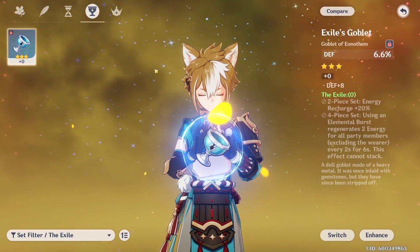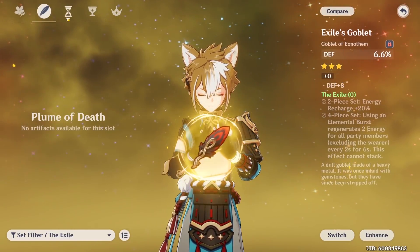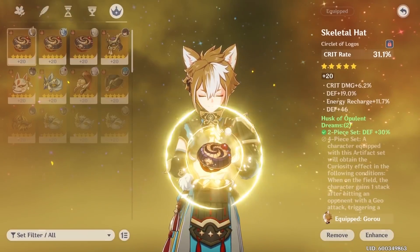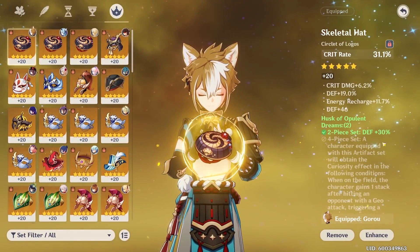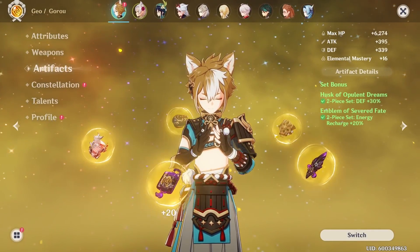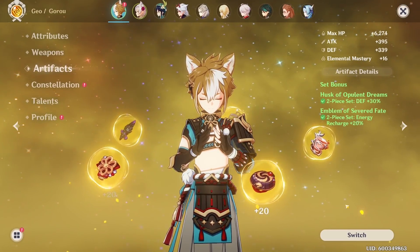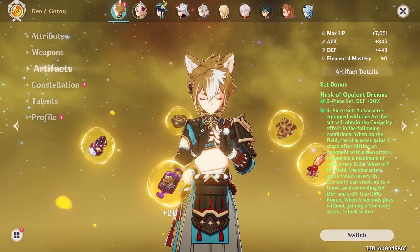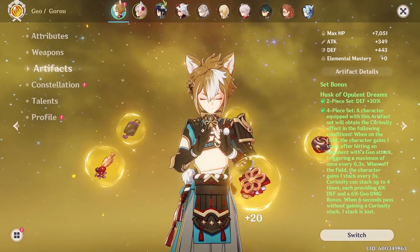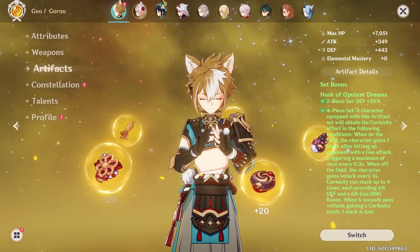Hopefully you didn't toss out your Exile artifacts. If you run Exile 4-piece, the slots should be Flower, Feather, Sands, and Goblet — leaving the Circlet slot open for a 5-star Critical Rate circlet to proc the Favonius passive. Other options include 2-piece Husk plus 2-piece Emblem (30% DEF and 20% ER), 2-piece Emblem plus 2-piece Exile (40% ER), or 4-piece Flower of Paradise Lost if you want more damage on Gorou. But it's not worth farming specifically for an artifact set — just look for the best substats, or go for Exile since it's easy to farm.